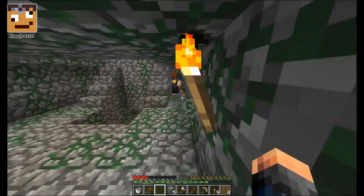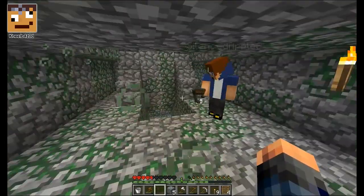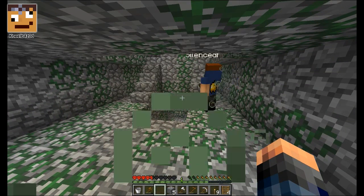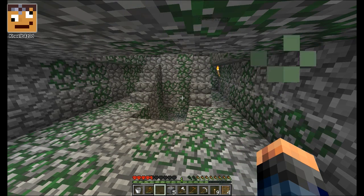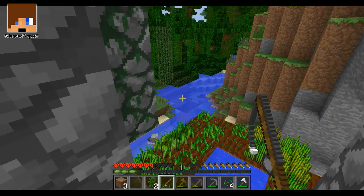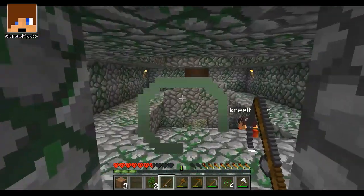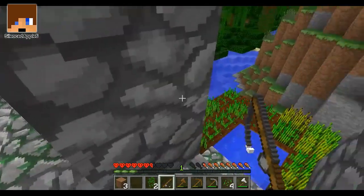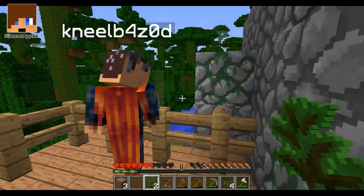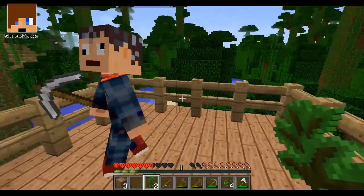It's day four and we recorded the last three episodes all in one go. Everyone was saying we need to make some cookies and that's what cocoa beans are for - I found that out for the video too. Dad, that skeleton has an enchanted bow - that's the one that shot you last episode, so be careful. I've got a little bit of health now so I think we'll go and look for some melons.